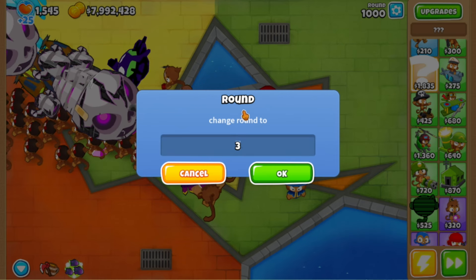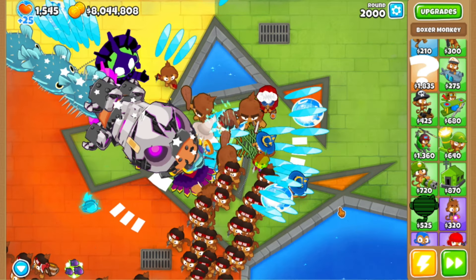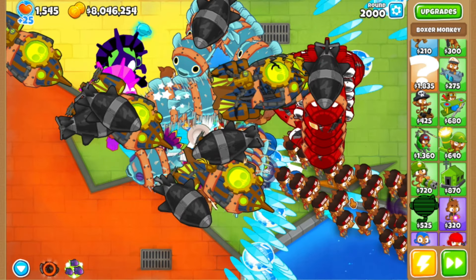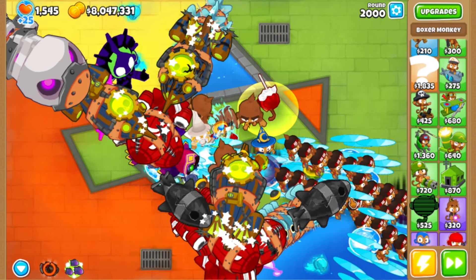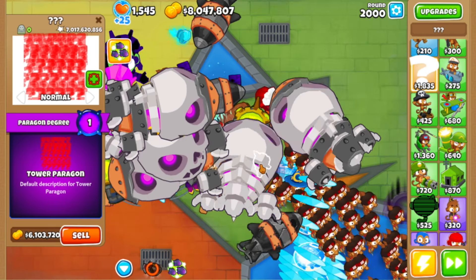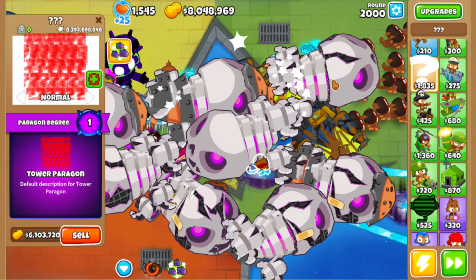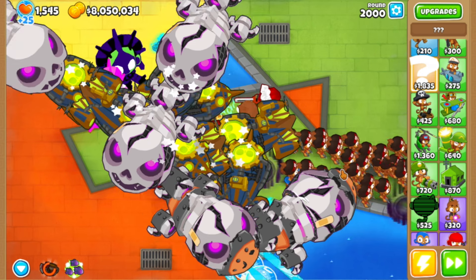Maybe round 2000 — let's see. I'm running at a solid three frames per second but we are still kind of okay. Yeah, we're losing lives now. Wait — we have something that just triggered a black hole ability. This guy's triggering it and it's infinite. Can we just not lose? We can — this guy has an infinite portal. But we're not actually popping anything at this point.